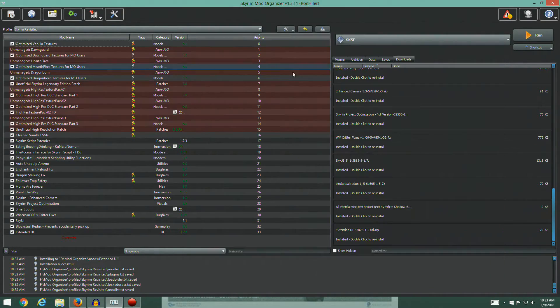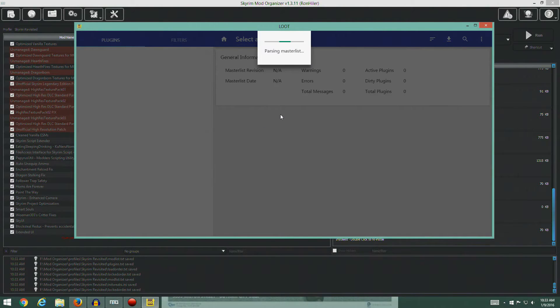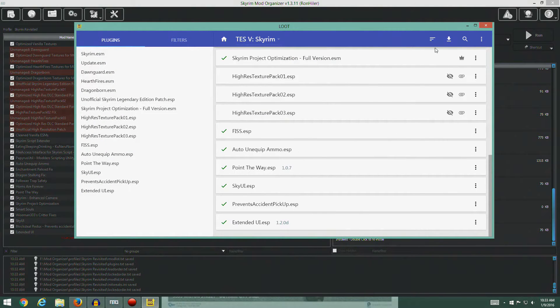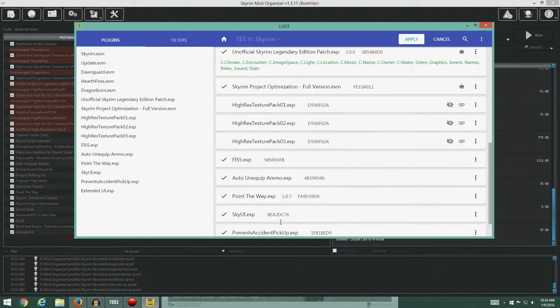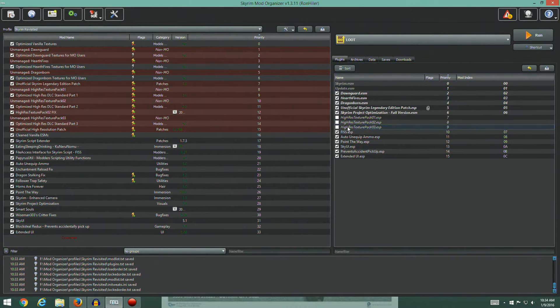Looks like we've finished this section. Let's go ahead and run LOOT just to make sure everything's okay — it should be fine. Let's run the sort function. Looks good to me — go ahead and apply that and close. Everything is in the same order it was.